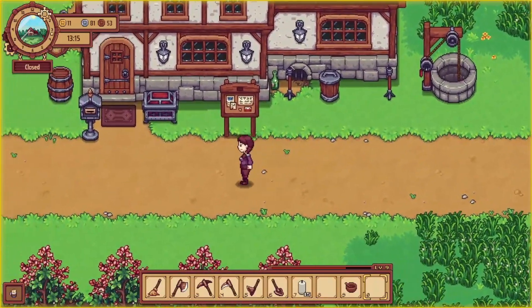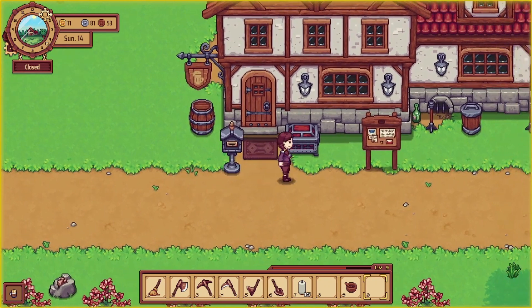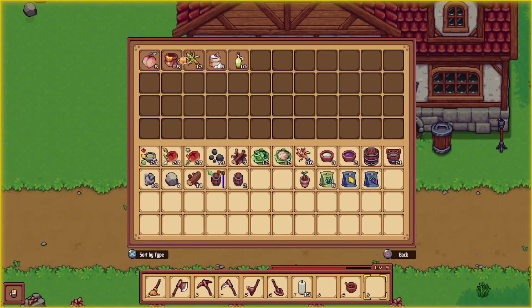We got a bit of resources - got some stone - and we planted the crops again. Is our order here yet? Yes it is.